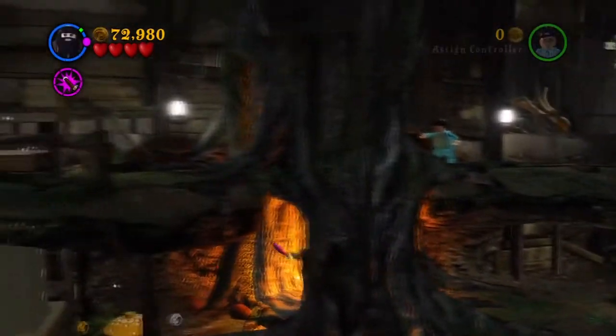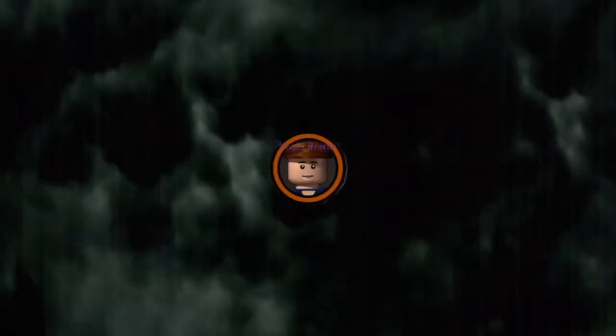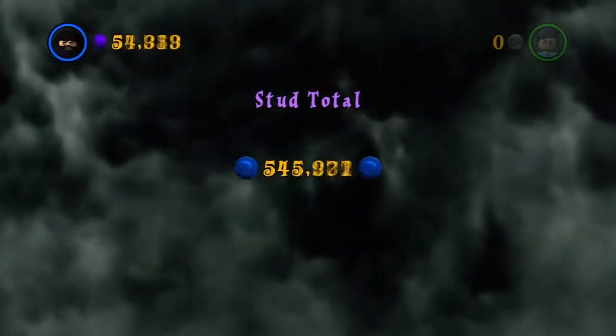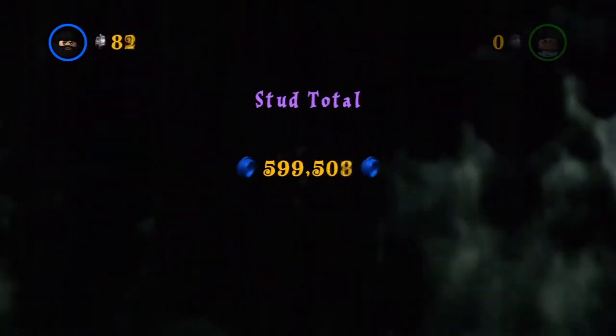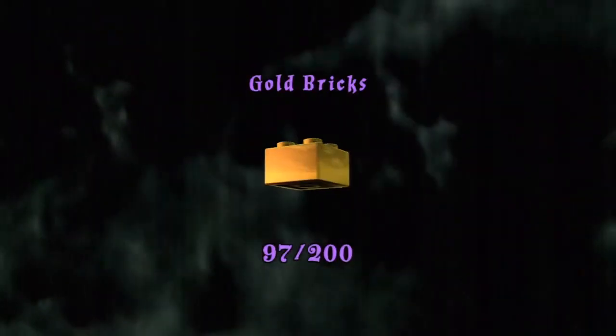In the next part I will have already gotten the Gryffindor housecrest for this level. We got the Durmstrang Student, Cedric's Sweater, and the Dragon Handler as the three character tokens. We only got the Slytherin, Ravenclaw, and Hufflepuff housecrest this run. We got 78,000 studs, which is a bonus. We also got the student in peril and two gold bricks for that. Hope you'll see the next part — see you then.